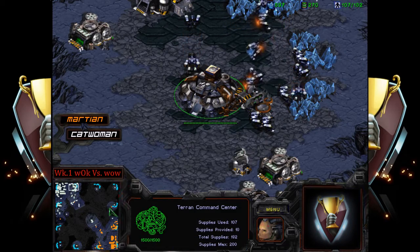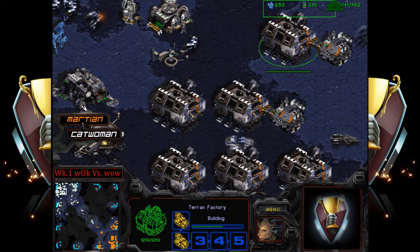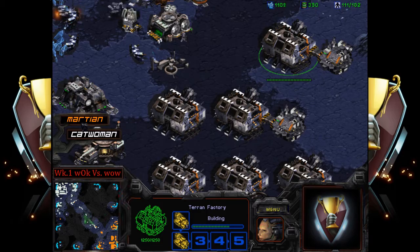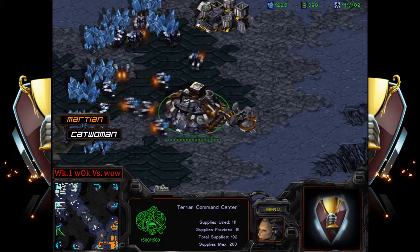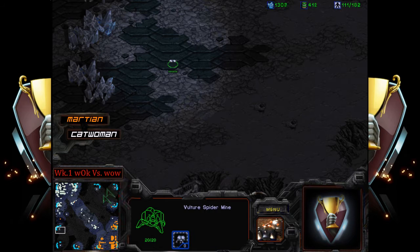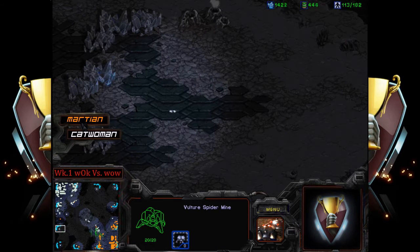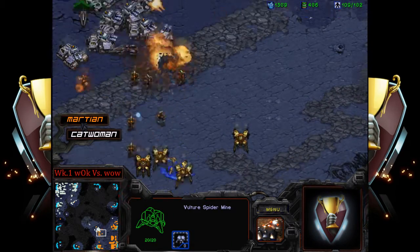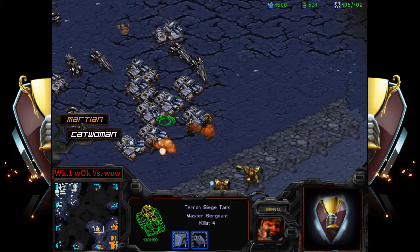Catwoman could risk going for another expansion. There are 1,000 minerals in the bank — catwoman is doing fine economically, could be taking an expand. All Martian has to do is kill off these spider mines over here, and it looks like catwoman is going to go for it. Zealots are out though, and zealots are very good against tanks — a lot of the tanks are falling to them right now.